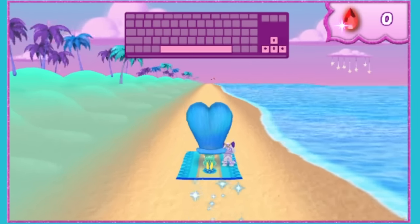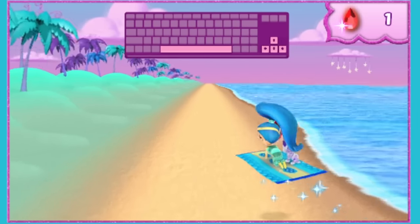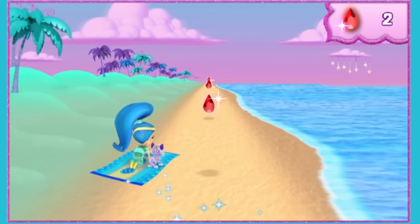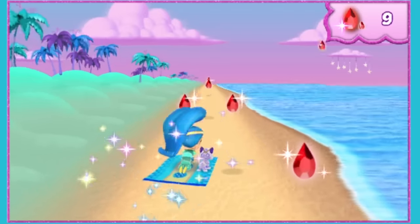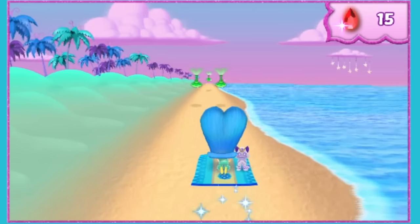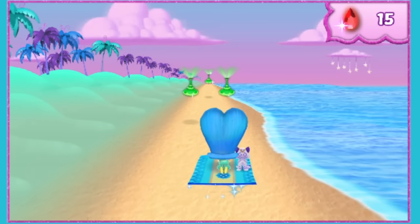Press the right arrow key. Try to collect as many genie jewels as you can. See this floating green genie bottle? Fly over it to get a magical boost of super speed.